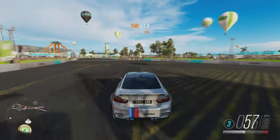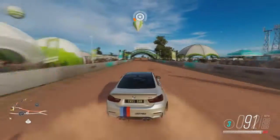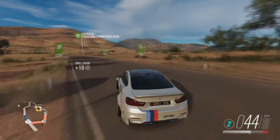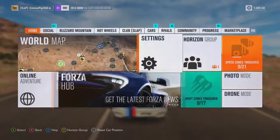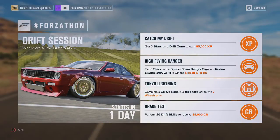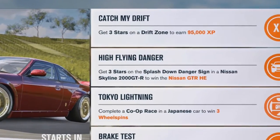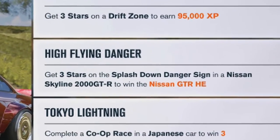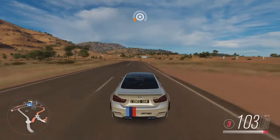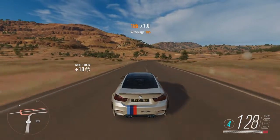I reckon cars like this could be making a return in September through the September Forzathons. If we look at this weekend's Forzathon — the first Forzathon of August — you get 3 stars on the Splashdown danger sign in a Nissan Skyline to win the Nissan GTR Horizon Edition. That's the first time that car's been back in the game since October last year when it got taken out at the same time as this M4. So this M4 could be coming back through a Forzathon.